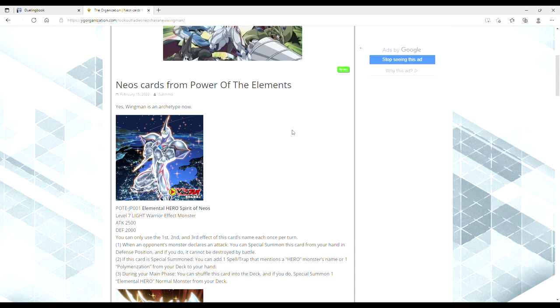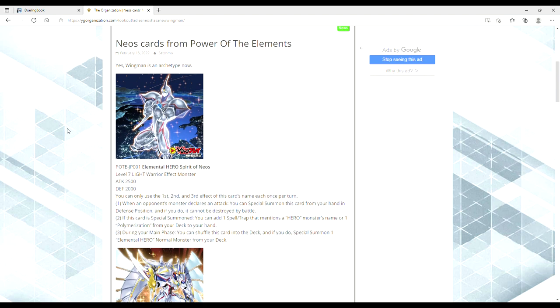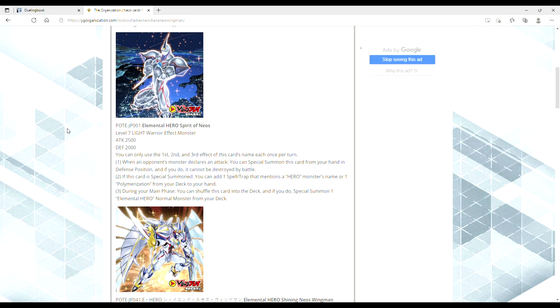However, the cards that we got out of this reveal look very, very promising. So be sure to smash that subscribe button and let's dive right in. This is Elemental Hero Spirit of Neos. I've got Dueling Book pulled up because this thing can search a ton of cards. It's a level 7 Light Warrior effect monster, 2,500 attack, 2,000 defense.